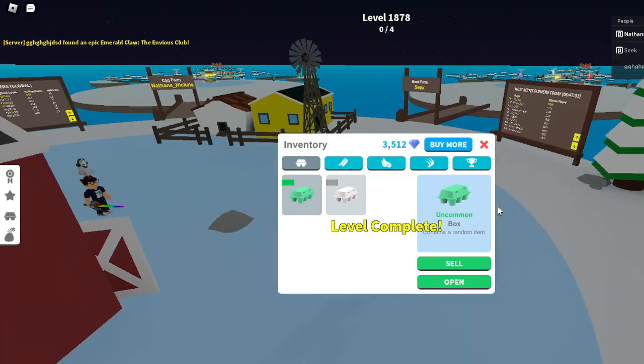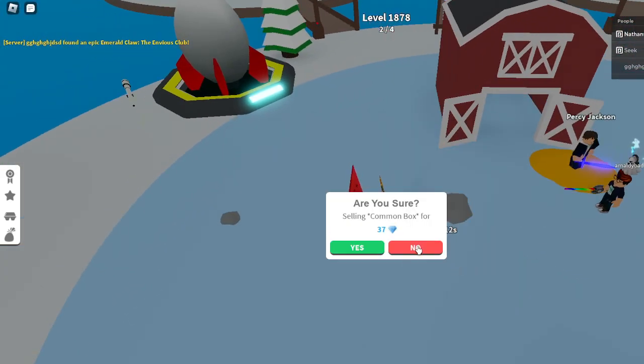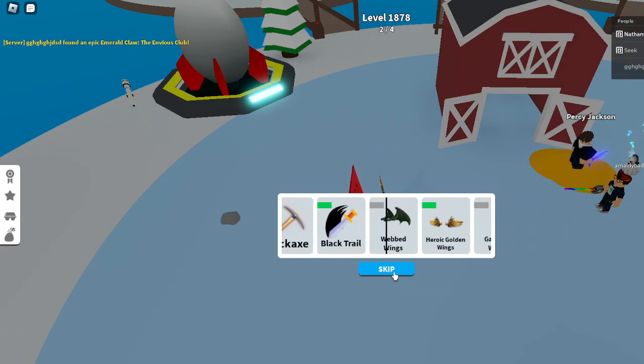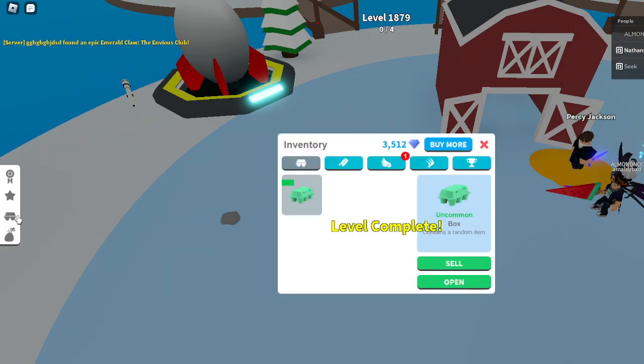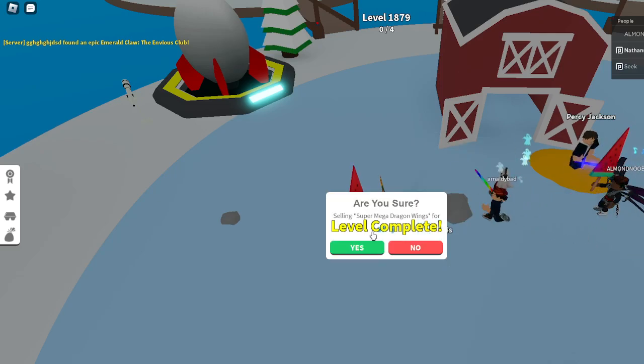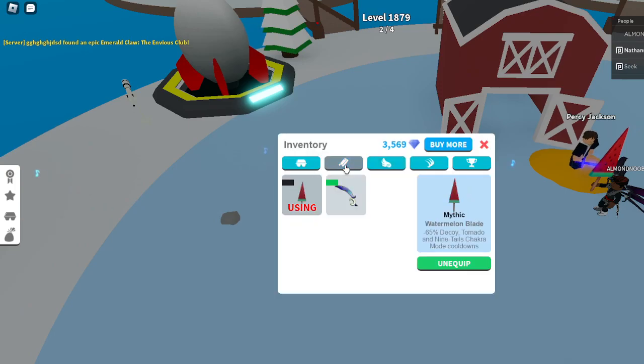And that brings me to daily rewards. Every day you will get a common box — don't sell them, just open them. Because you have a chance to get something more rare. You could have sold it for $37, or you could just get a common, but there's a chance you could get something better.